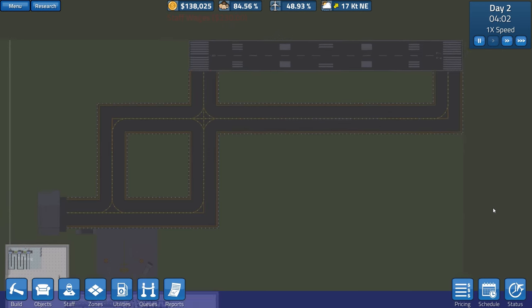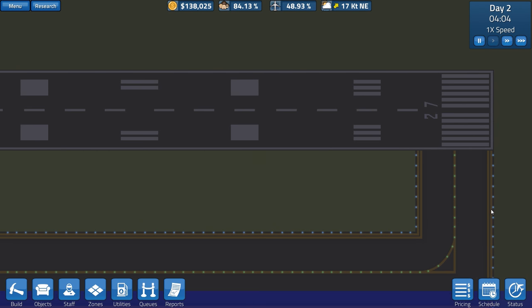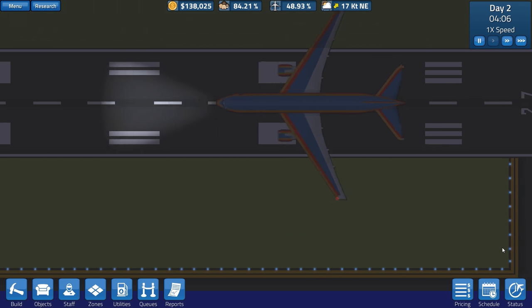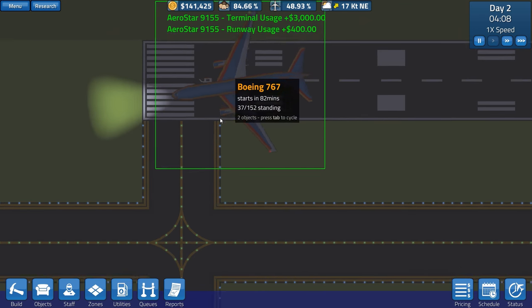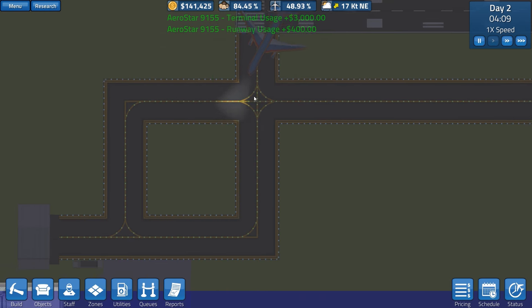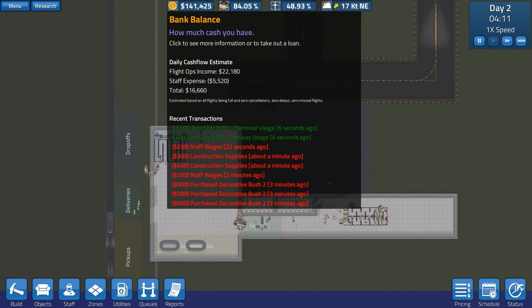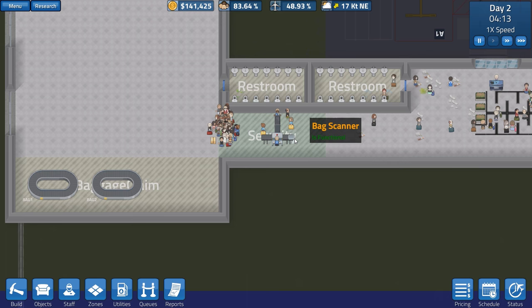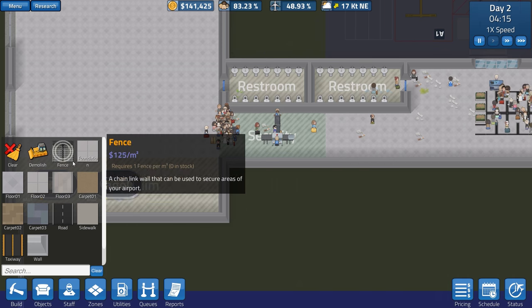A plane's coming in — there it is! Our Boeing 767, and it didn't crash, which is always an advantage. We've got some terminal usage and runway usage bonus — some money coming in. Excellent, we've got income. But everybody's stuck at security.